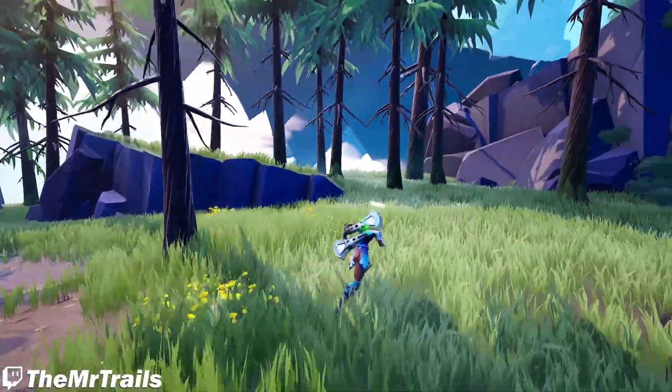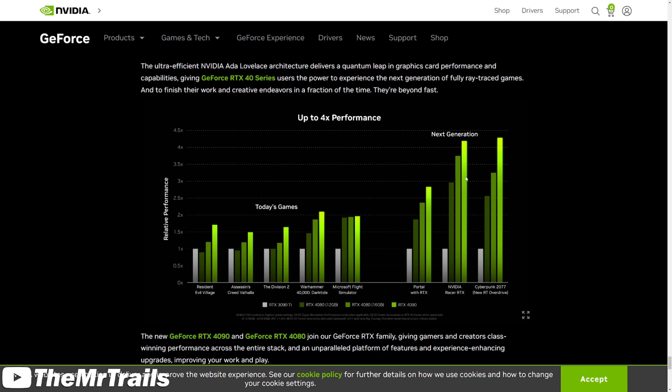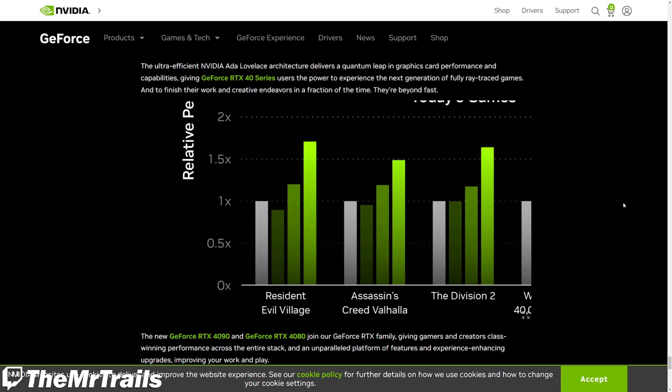But enough about RTX — let's get into the ruckus that this presentation stirred up. A bunch of people, including myself, are not particularly happy with certain things. Obviously part of that is Nvidia basically lying about their performance claims, because marketing. If you take some of the few comparable benchmarks, in the majority of games you're probably getting a 1.6x to 1.7x increase in rasterization performance from the 4090 over the 3090 Ti. But when it comes to the 4080 16GB and the 4080 12GB — which is basically a glorified 4070 — performance scales down until the 4080 12GB is basically even with the 3090 Ti.